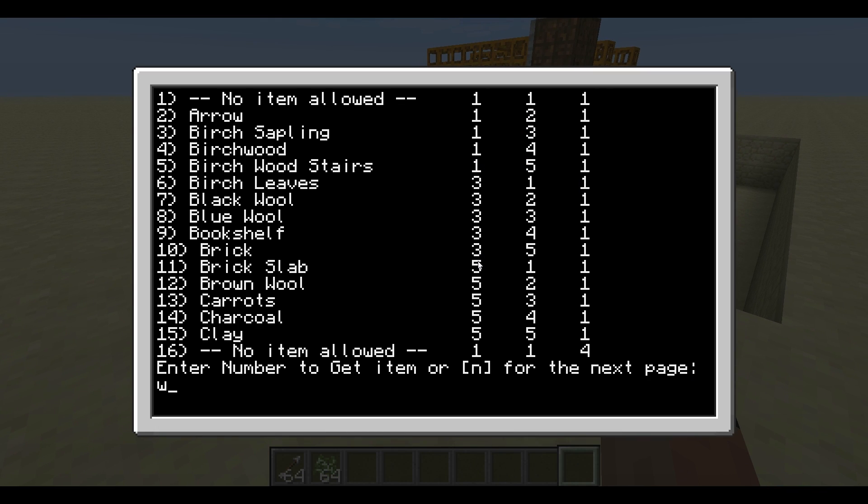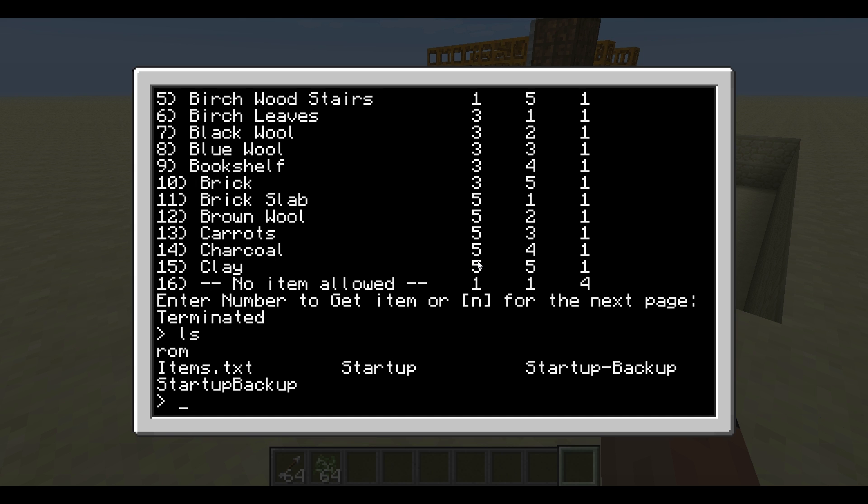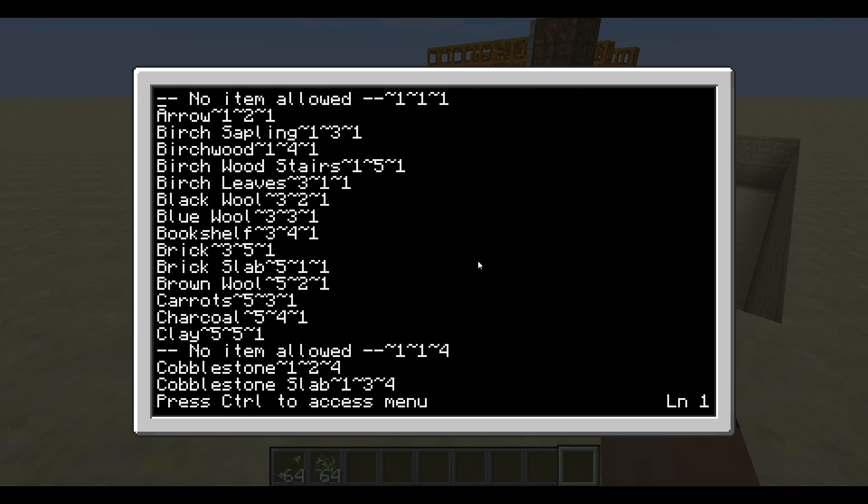This system really is infinitely expandable. Let's open up the file that's controlling the location of all these items and their names. It's a really simple file. The first field is the item name, followed by a tilde, then the row, tilde, column, tilde, and level. That simple. Each item has its own line in the file.